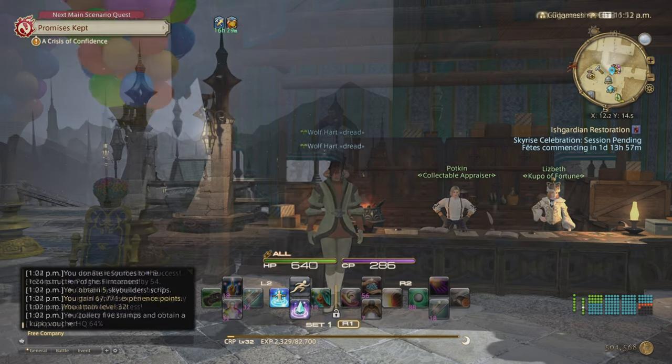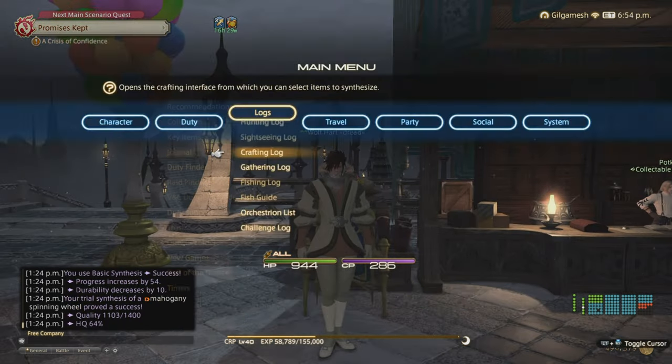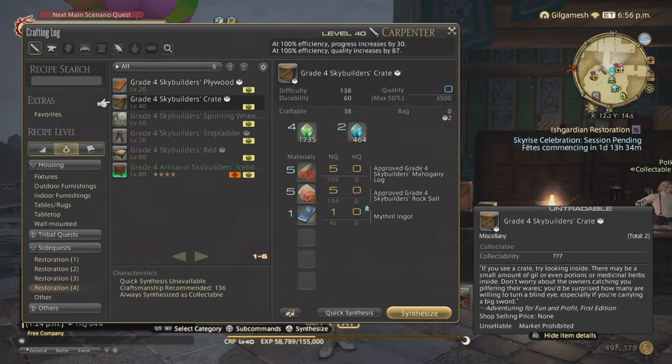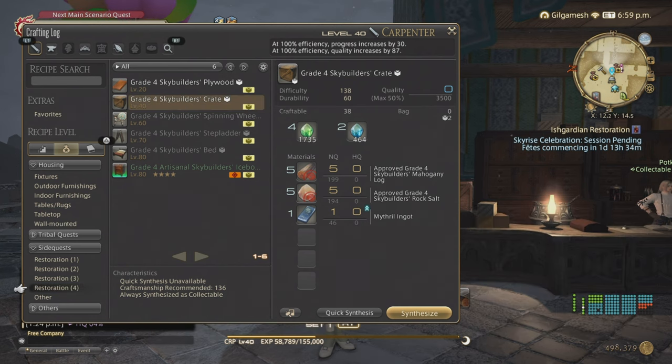We're at level 40, and one correction: do the first recipe up until level 40, and from 40 to 50 go to the next item, which gives a lot more experience — meaning less crafting overall. You'll need to upgrade your main and offhand tool to make that a little bit easier.